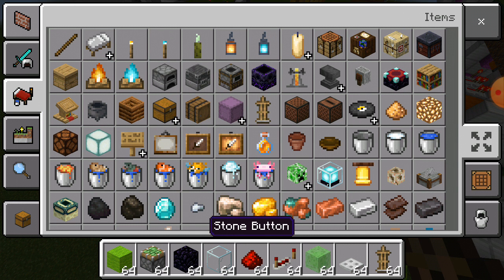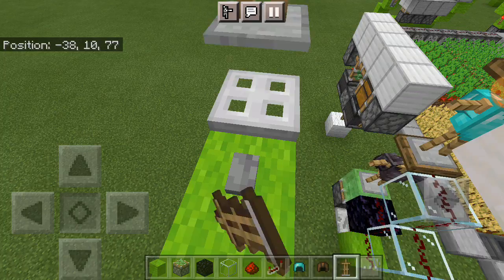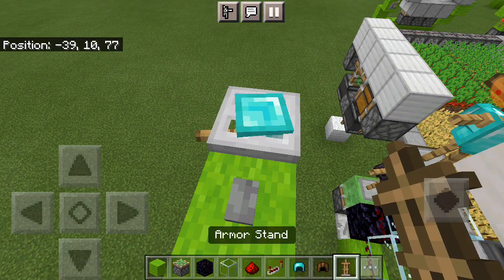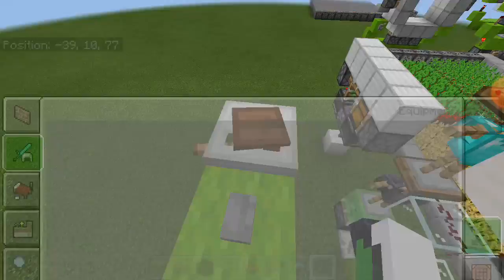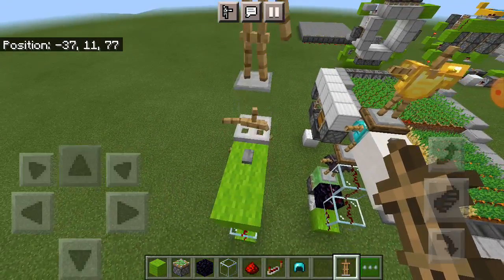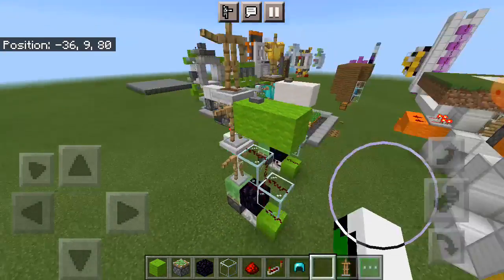Now let's start with the swapping. You always need armor stands — don't forget them. Choose whatever type of armor you want. For example, I wanted to put diamond armor. Always sneak so it doesn't move the wrong way. Place another with the regular one. As you can see, it swaps perfectly — you can always swap it.